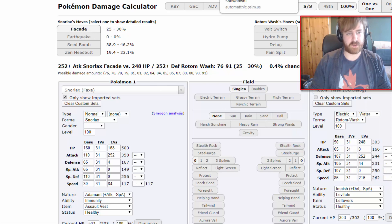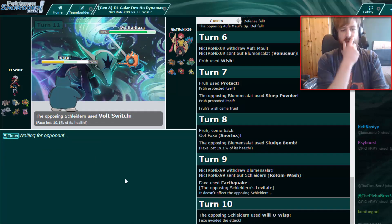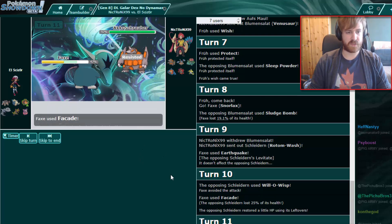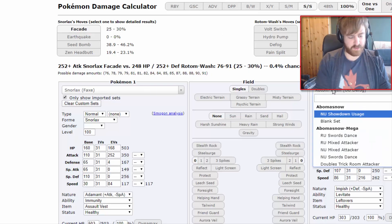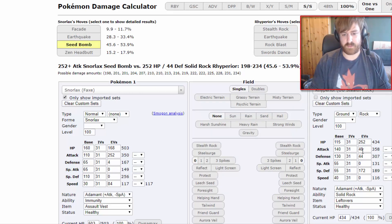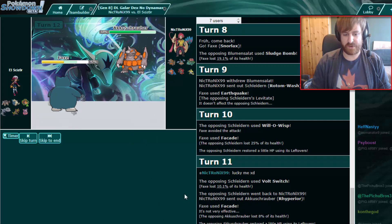25 to 30 if he's max physically defensive — I got a lower roll there. I'm just going to Facade again. I would have done around 50 if the burn had worked out. He doesn't really have a great switch in to Snorlax — he could go into his Raperia, which he does. I could have gone for Seed Bomb there as well, but I don't want him to burn me. I'm expecting Stealth Rocks here. Seed Bomb versus Raperia will not KO since Raperia is just that physically bulky, but it should be a 2-hit KO.